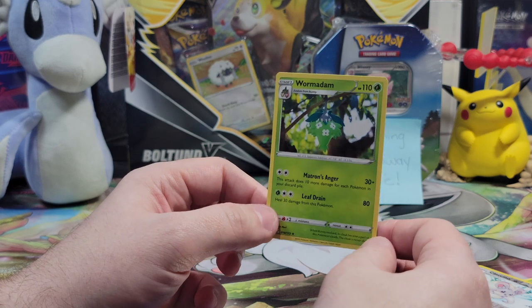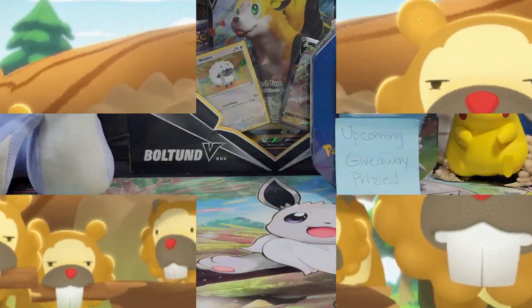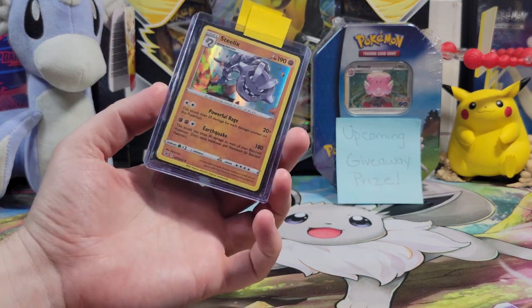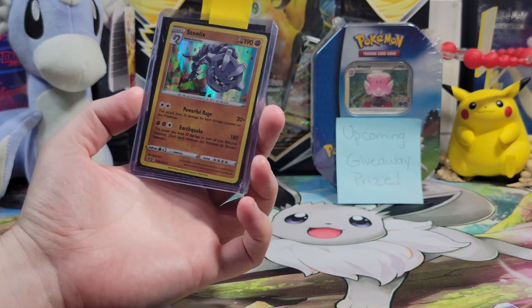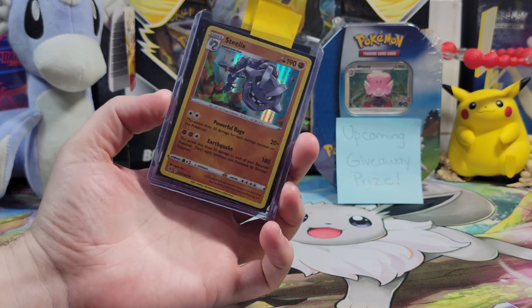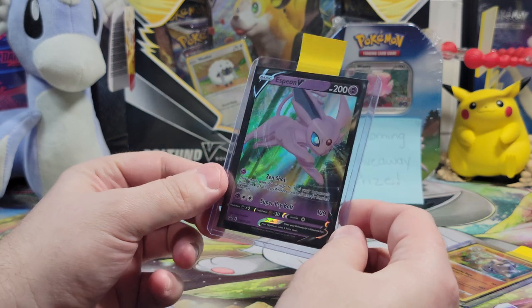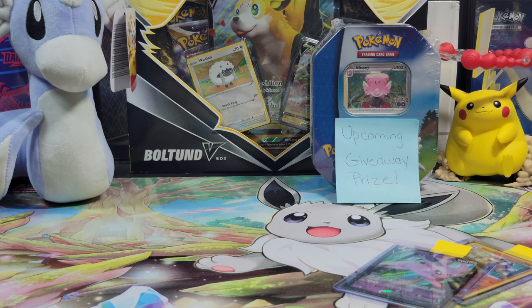So in today's Espeon V tin, we were treated very, very poorly. I think we need to write a strongly worded letter to the Pokemon Company. We were due for a bad streak though — I'm just greedy. So we have the Steelix and the promo card Espeon V, and that's it. We'll post our wins and we'll post our losses — every card we open will be on our channel, we can promise you that. We hope you enjoyed today's video, don't forget to like, comment, and subscribe.